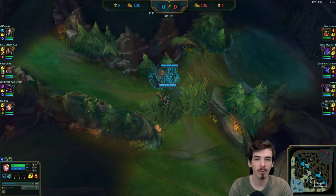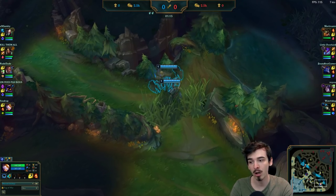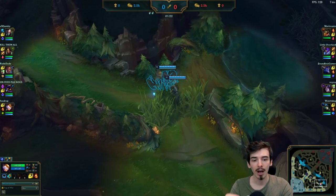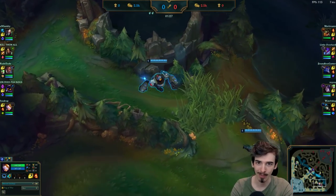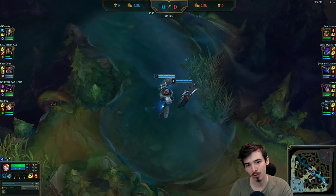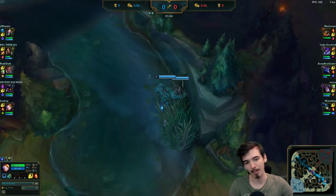I've gone Resolve primary with Sorcery secondary. My Resolve primary is Aftershock, and then kind of standard stuff - I have Bone Plating and Second Wind, and the last one is Revitalize, the one that gives you bigger shields because that works with your passive. In the Sorcery tree I have Celerity for more move speed, and I actually have Mana Flow Band. It gives me increased mana which works with my mana shield, my passive. Also, Blitzcrank just has higher mana costs.